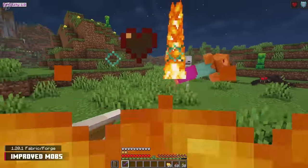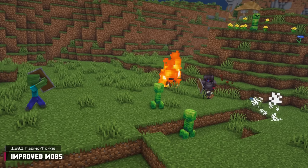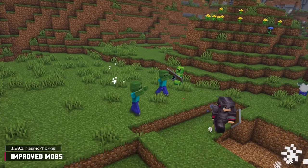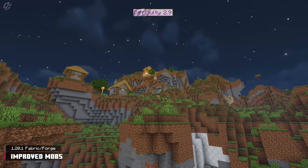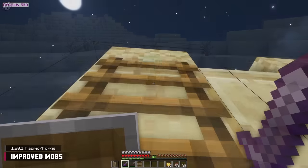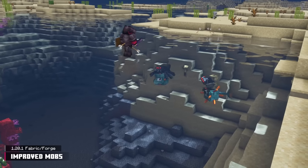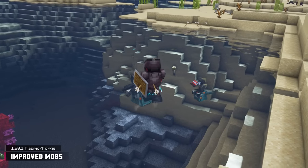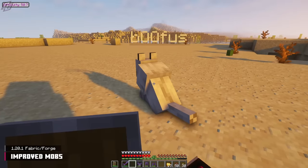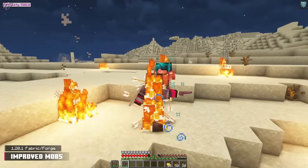Every playthrough has the same story — you eventually obtain fully enchanted netherite, which enables you to walk over most hostile mobs. The Improved Mobs mod introduces a difficulty system to stop this from happening. As days go by, the difficulty bar value increases, affecting hostile mobs' base stats, equipment, and pathfinding. Eventually mobs will break blocks and climb ladders to reach the player, ride guardians in water, and use player items like enderpearls and TNT. Improved Mobs also makes it so you can't hit your pets, and armor can be equipped on them — wolves go from a liability to almost a necessity.